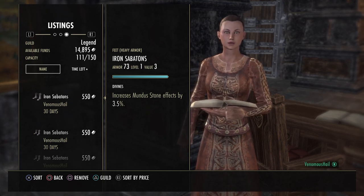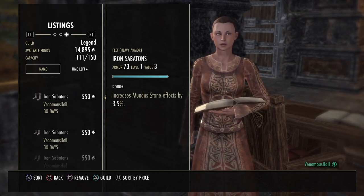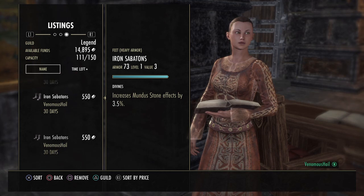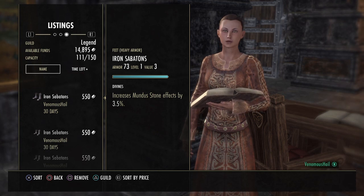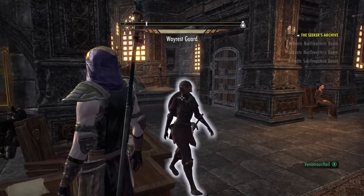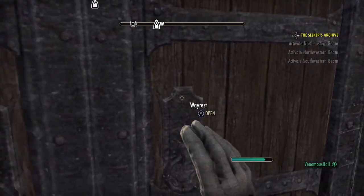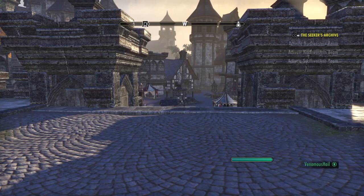I recommend doing this with items like a belt, gauntlets, or sabatons because they take less material. You don't have to use high-level material — you can use iron ingots, jute, maple, whatever. Just level one items. You can sell them for around 500 gold a piece. Don't put them for 2,000 gold because nobody's going to buy them. They'll all buy the cheaper ones because all they want to do is research the trait.